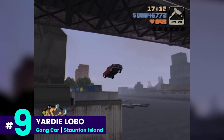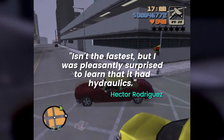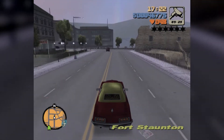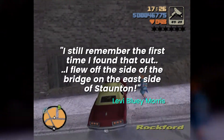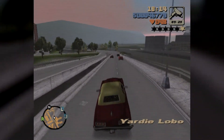In 9th place is the Yardy Lobo. Hector says, 'Isn't the fastest, but I was pleasantly surprised to learn that it had hydraulics.' To which Levi replied, 'I still remember the first time I found that out. I flew off the side of the bridge on the east side of Staunton.' Let's try and recreate that moment.